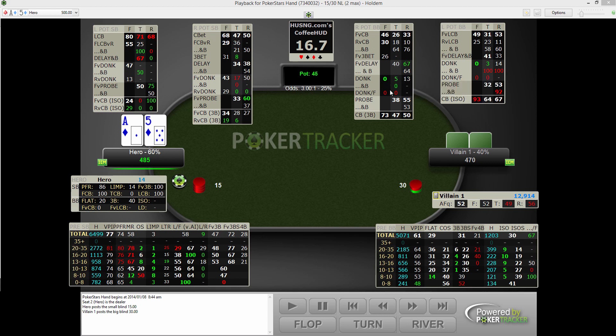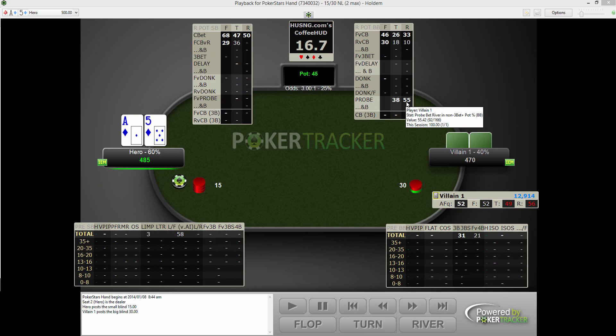These are donk stats: donk and barrel — barrel turn after flop donk, and double barrel. Donk fold is how often they fold when they donk and then face a raise. These are probing stats: how often they lead the turn after you check back flop, and how often they lead the river after you check the turn after betting the flop. And then the delay barrel.